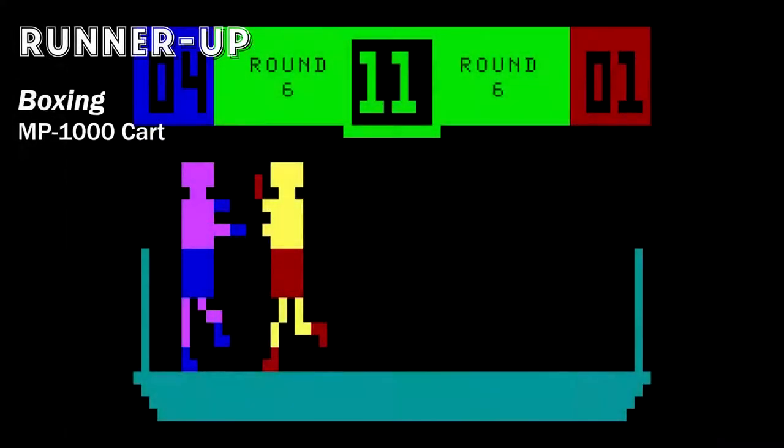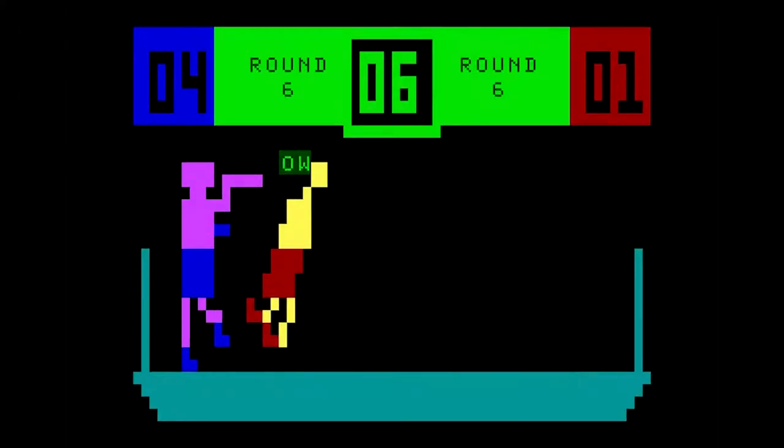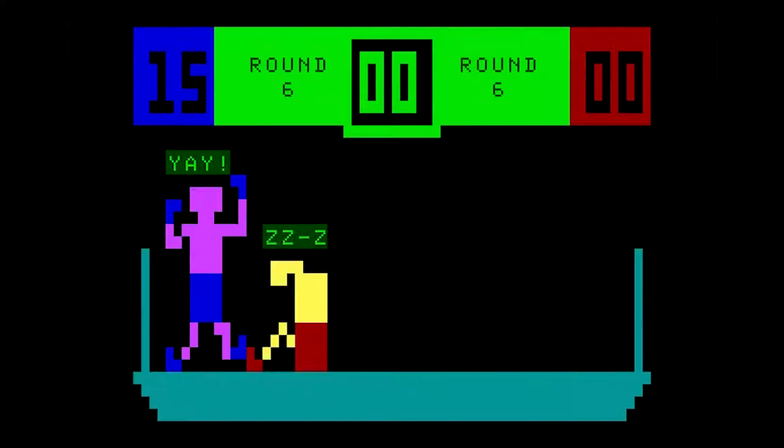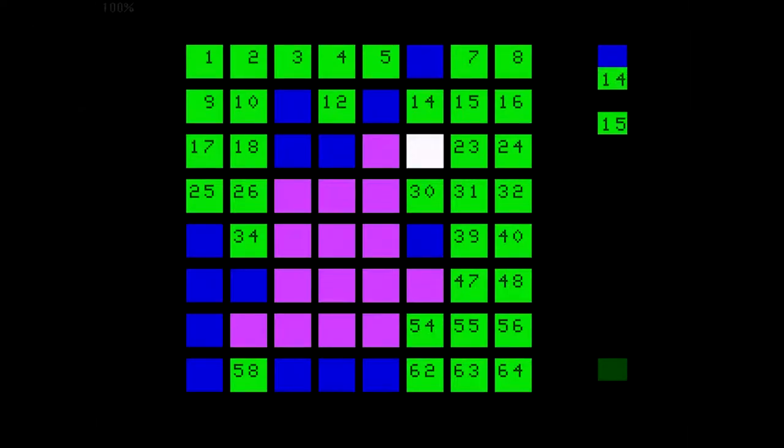So let's start with an MP1000 cartridge — Boxing. The graphics aren't too bad for this system. The next one's called Katina. This is also an MP1000 cartridge, and this one plays a pretty decent game of Othello.